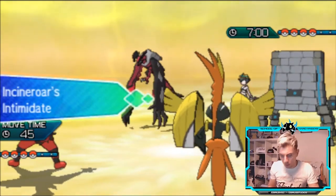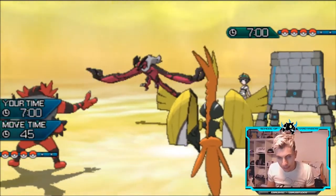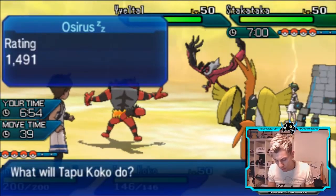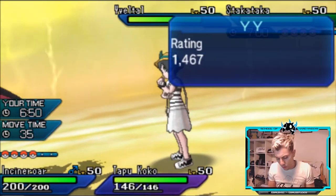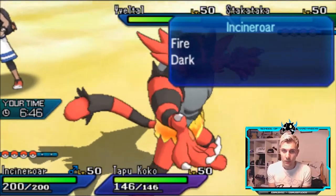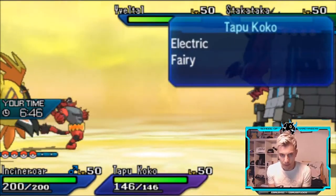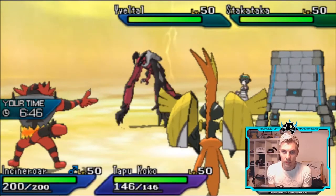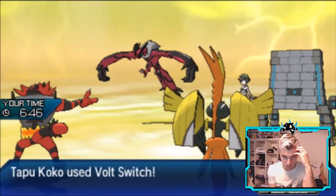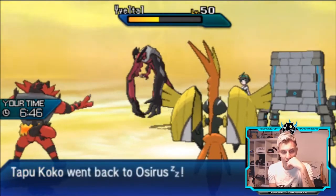We can see the dark aura and we get the Intimidate onto that Stakataka, which is super nice. We can Fake Out Stakataka and deny Trick Room turn one if we want, and I think I probably just want to pivot out onto Yveltal. One thing that does worry me is if Yveltal switches out into Groudon and denies us a better board position. I'm going to stay safe turn one — just try and get some damage onto Yveltal while Stakataka protects.